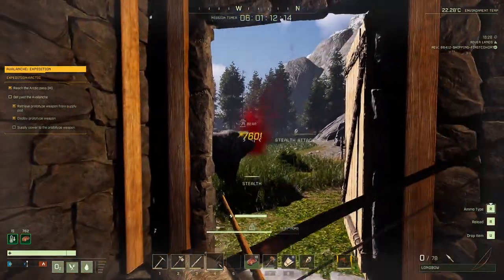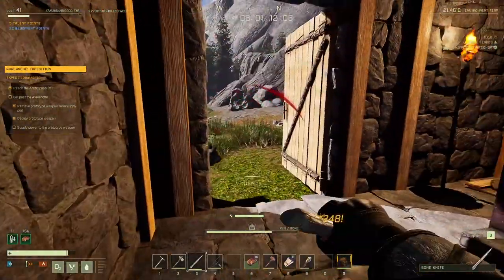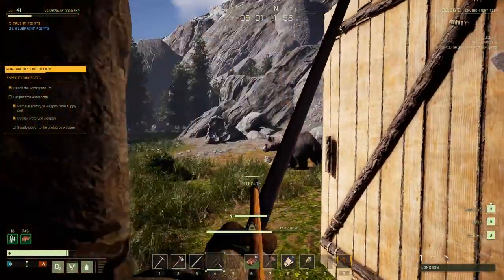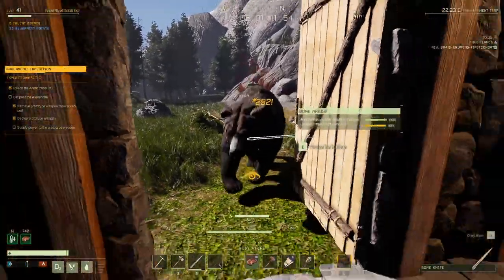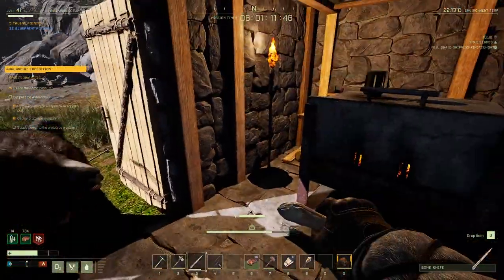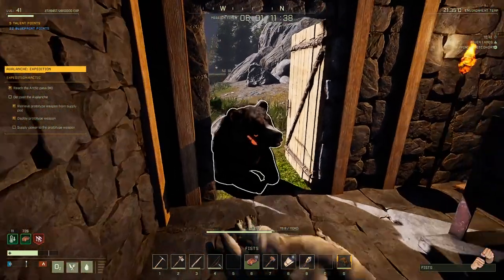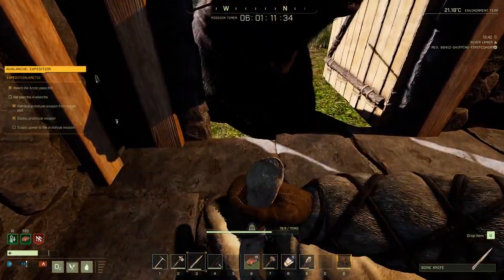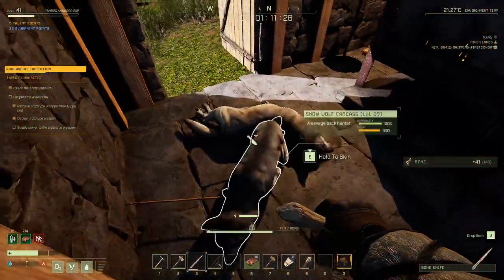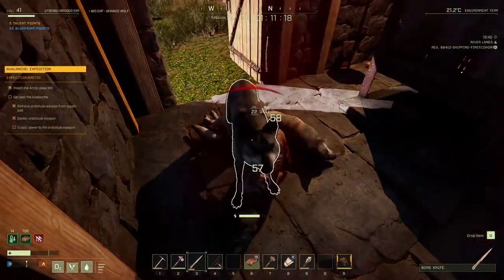When I got back to my base, I had a visitor — or should I say visitors — outside my front door. I like how they walk in sideways. This game cracks me up; the AI is so weird. Bears go down pretty easily and they barely damage stone walls, so that's the advantage of a stone base. But wait — there's more. It's a party.